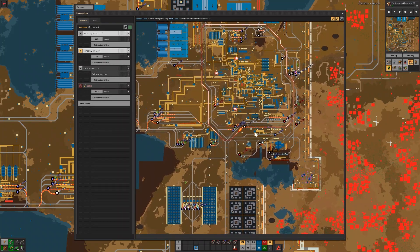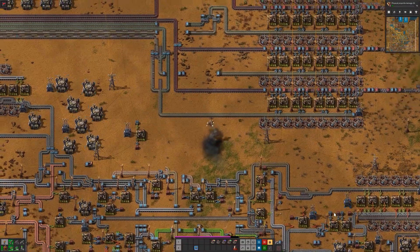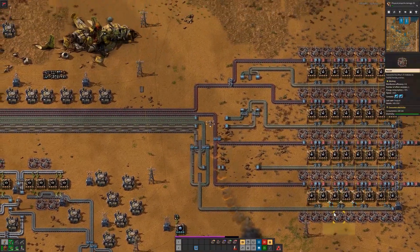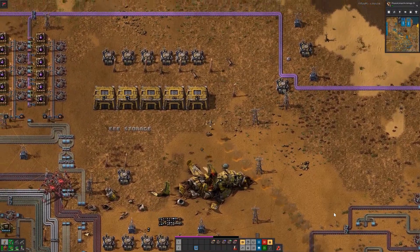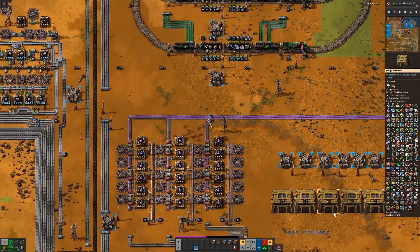Intermediate products are shipped from other parts of the factory. The upper area has black and purple science production — I think I will move them to an outpost later. There are three supply chains for defense to supply all the defense points.